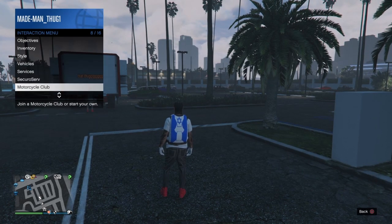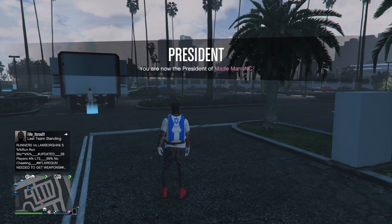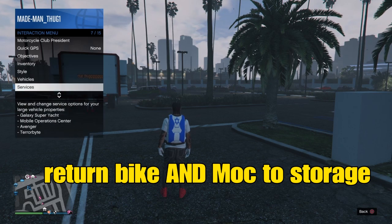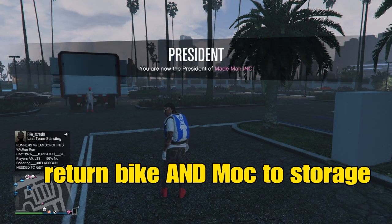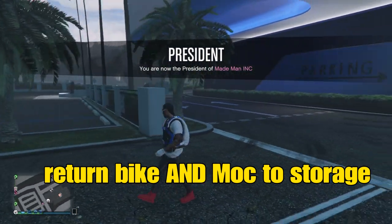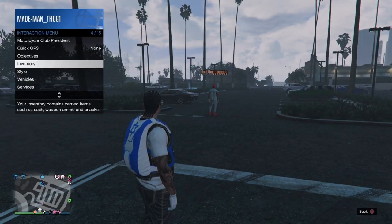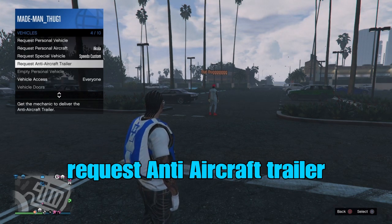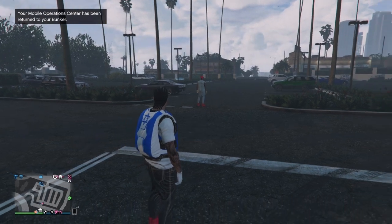This is the most important part of this glitch. Register into your motorcycle club and return that bike to storage — it's under the map. Then we're going to send our MOC back as well, returning it to storage. After the MOC is gone, pull up your interaction menu, go down to vehicles, and request your anti-aircraft trailer.